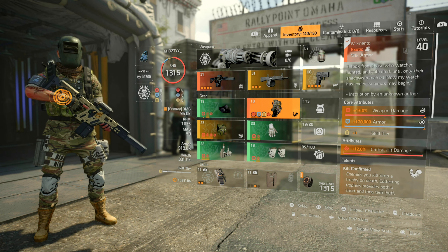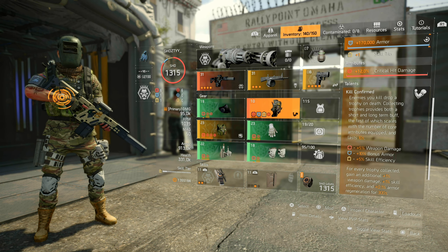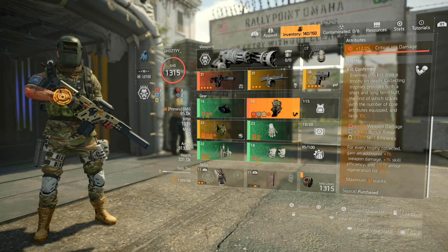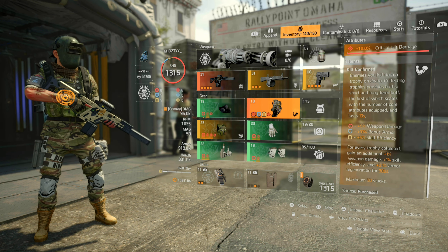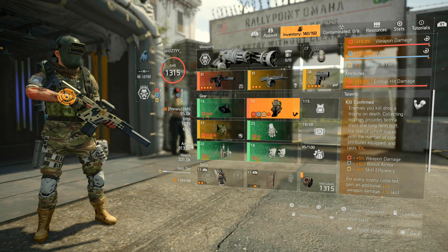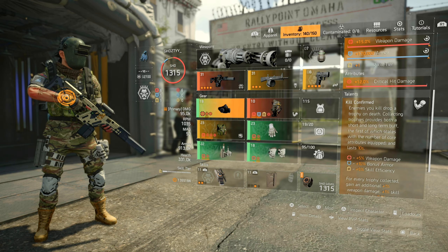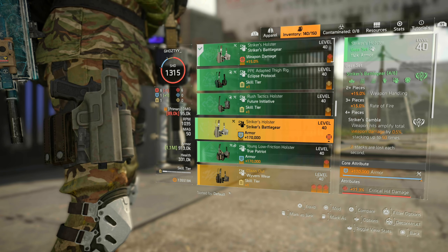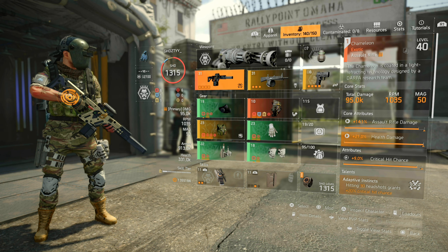We are running the Memento backpack, giving us three core attributes: weapon damage, armor, and skill tier. Kill Confirm gives you long-term and short-term buffs. The long-term buff gives you 1% weapon damage, 1% skill efficiency, and 0.1% armor regeneration for 300 seconds. The short-term buffs give you +5% weapon damage, 10% bonus armor, and 5% skill efficiency. You can also run more armor if you want — it's totally up to you.